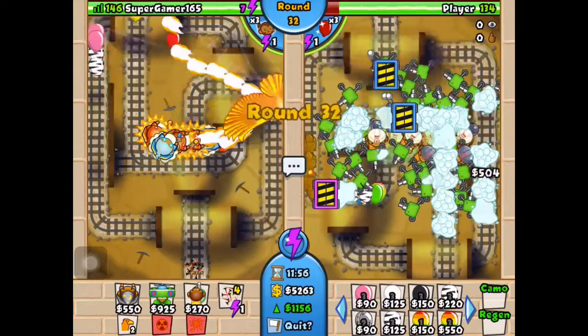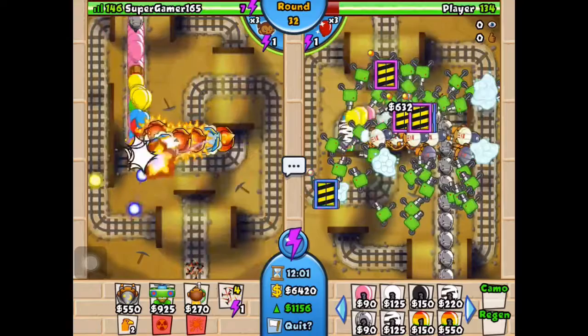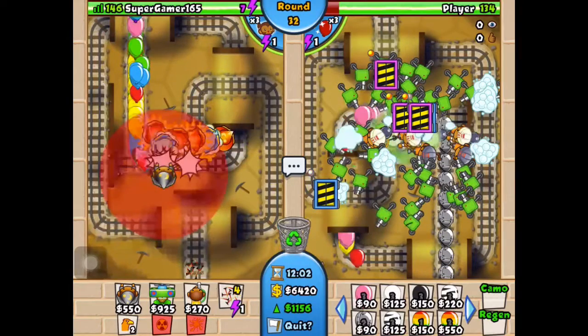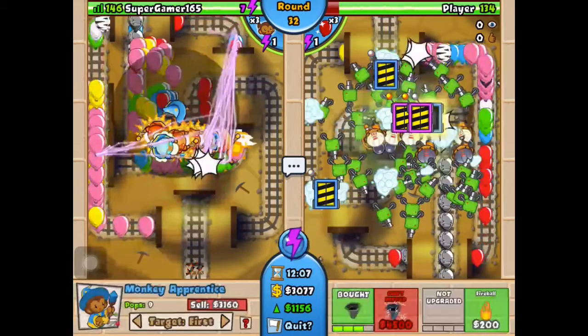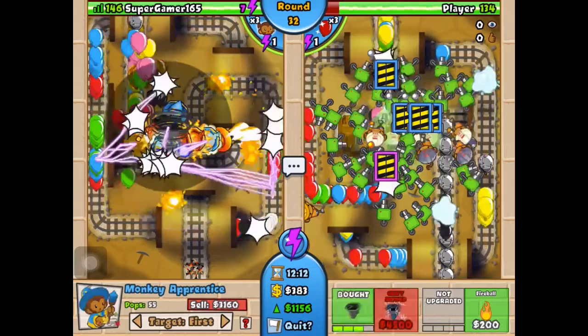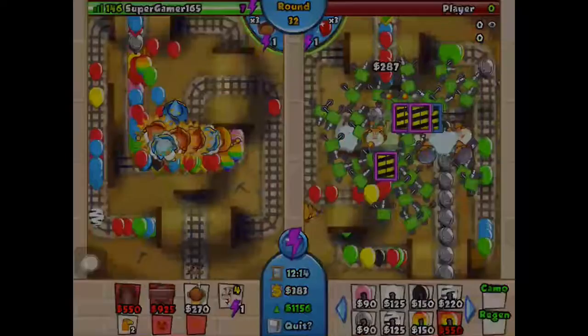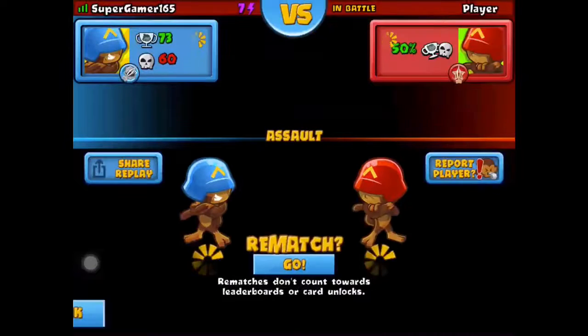I'm good hopefully — are you sure? Maybe not. Yeah you're good but you still need more engineers. If I put them on the side the sentries will come with me. I need more whirlwinds — a lot more.